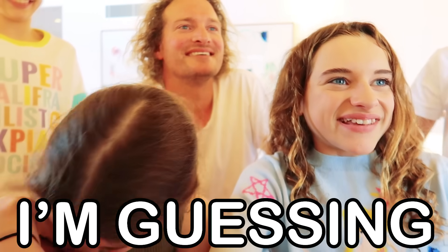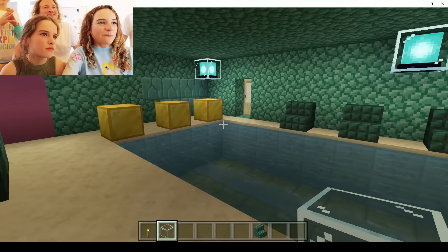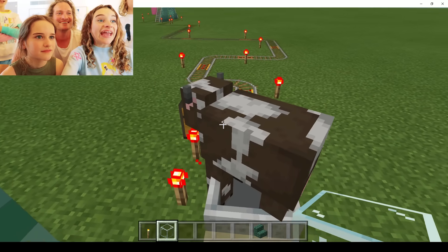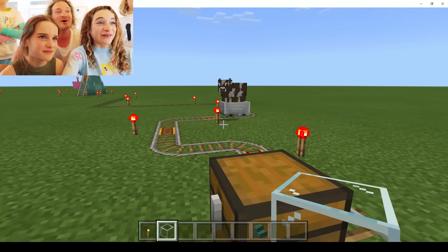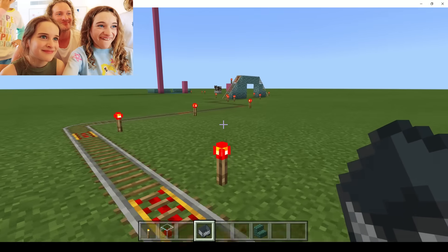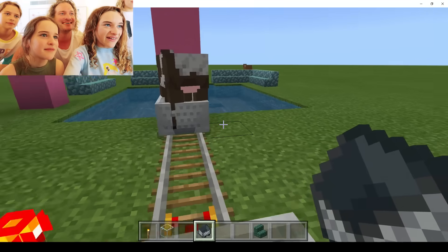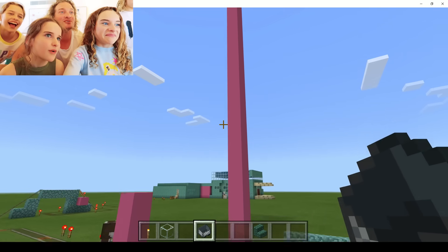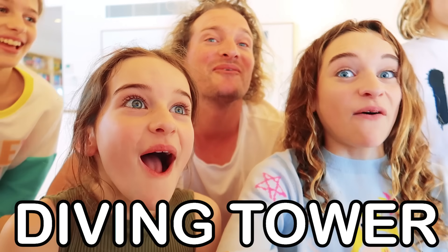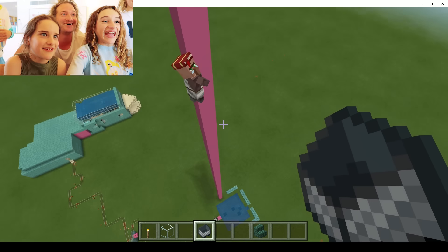This is actually a 50-meter pool where we have these golden diving blocks. How do you know it's 50 meters? I'm guessing! We have lots of seating so the mums can cheer. We also have a guide so you can see where to go. We love roller coasters - I really like roller coasters! Here's our diving tower - it's a diving tower! We have the most elite divers up here. Ready? Weeeeeee!